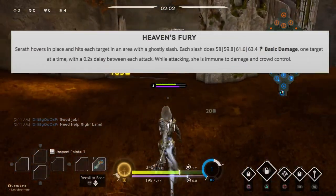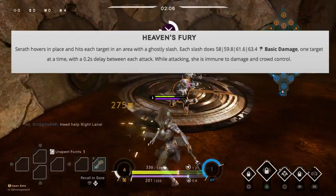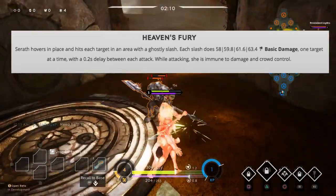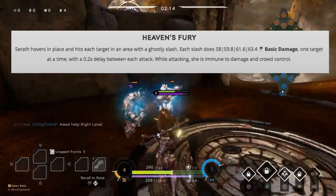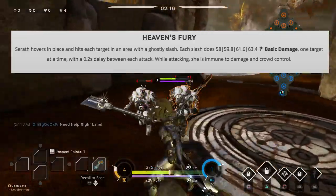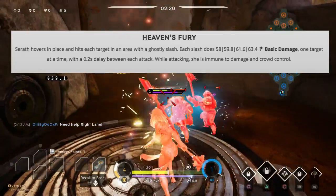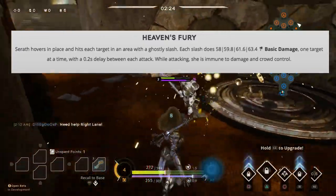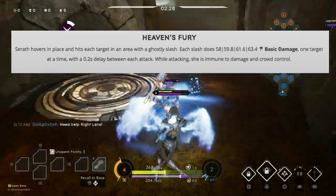Heaven's Fury is Seraph's immune or her biggest damage-dealing ability. When she uses it, she goes immune — this is the big key to Seraph. She can stay immune and negate a lot of abilities, like a Countess ult or Aurora ult. She can use Heaven's Fury to completely negate that damage as well as deal damage on her own.